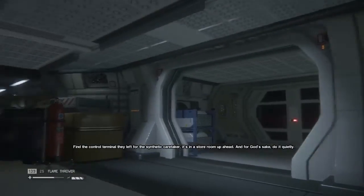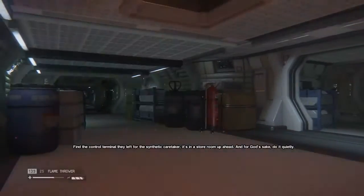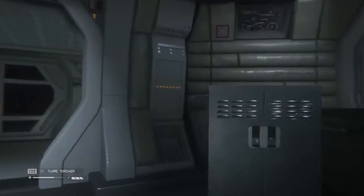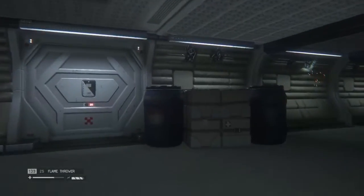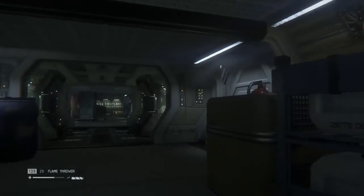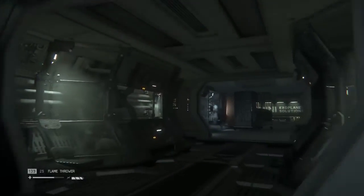Find the control terminal left with the synthetic caretaker - it's in the storeroom up ahead. And for God's sake, do it quietly. Because I'm just going to run around making as much noise as I possibly can when that thing is on my tail, right? Man, he really needs to get off my back. I mean, I've probably been surviving more encounters with this thing than he has. I can see it... ish.